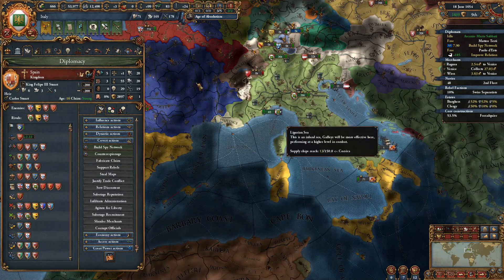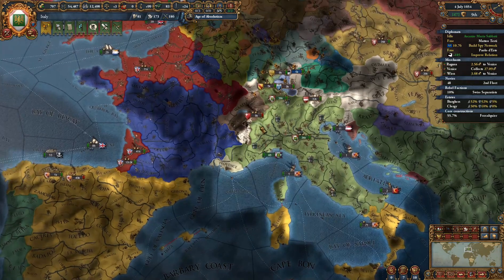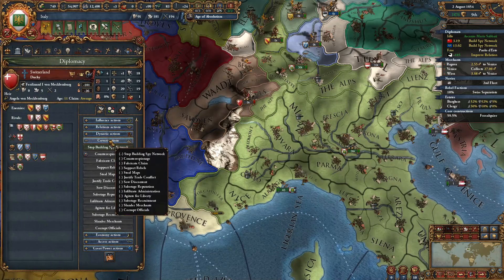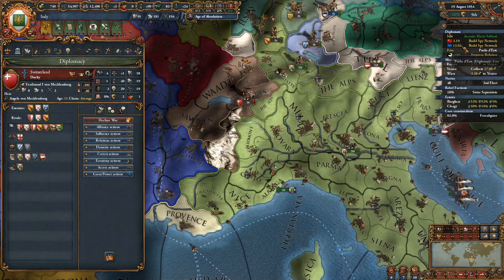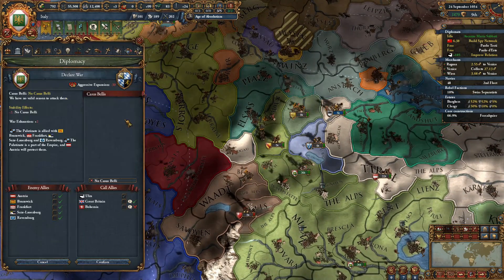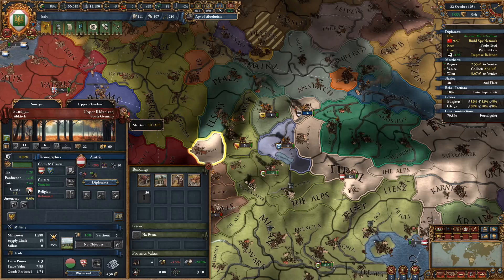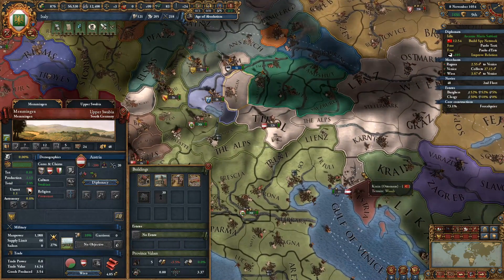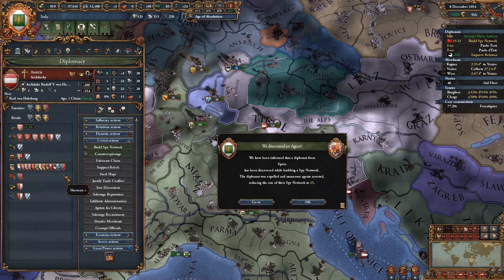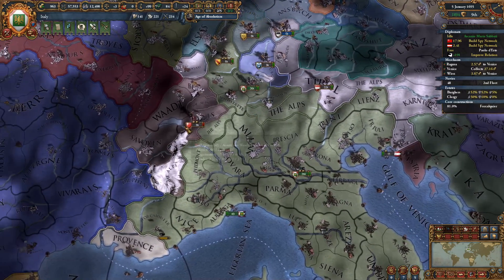Are these claims permanent on these provinces? I should think so — that's good. Can no longer claim that this is a rightful part of my empire. We will try again. This one can stop by the way, there's nothing more to do. The Palatine — also part of the empire. I don't think I have any claims on Austria at the moment, so perhaps that's one to do — get a few claims on Austria to be prepared to take a province here and there.